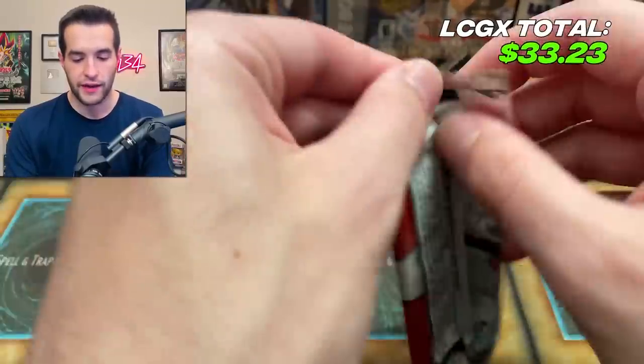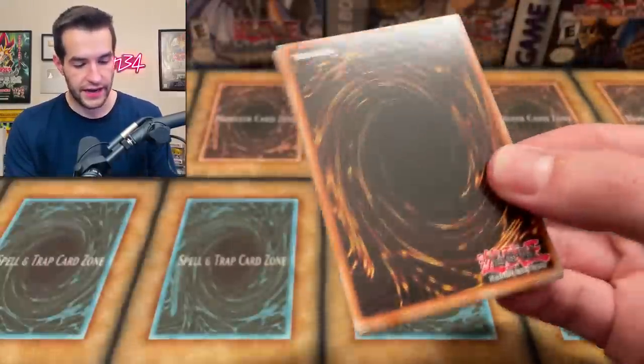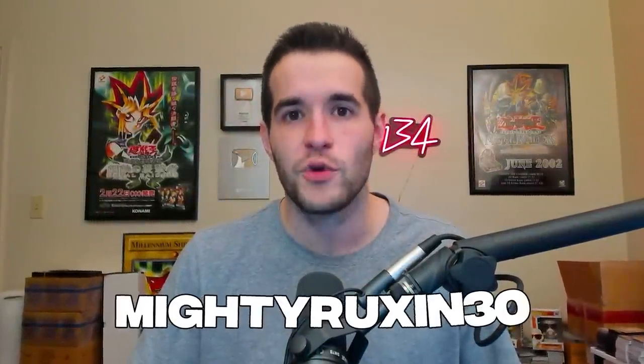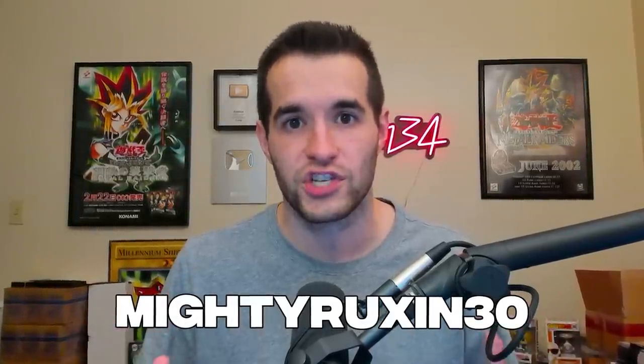Final Legendary Collection 2 pack - what will be inside? But wait, did you know that Mega Tin 2022 pre-sales are out? Use my code MightyRuxin30 if you want to get $30 off with Sasciato's link - it also supports me. They're reprinting Dark Magician Girl, Red Eyes, Dark Magician, and Blue Eyes with new artwork. And they're also reprinting cards like Red Eyes Dark Dragoon, Forbidden Droplet, Nibiru, Ash, Ghost Ogre, and many more. Make sure you use code MightyRuxin to save $30 on your pre-order tin and it supports the channel.